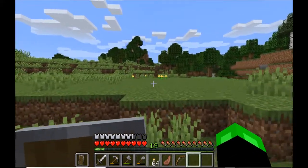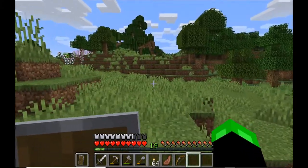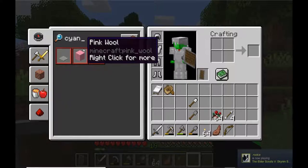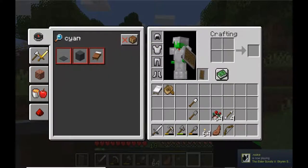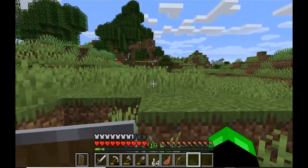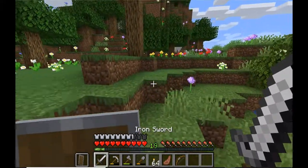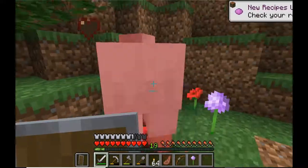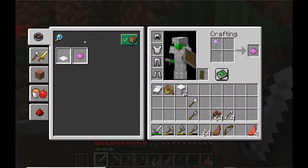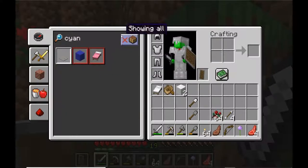How fun - you and me on an adventure together. Let's find this desert and get ourselves 10 stacks of sand. I also need to figure out how to make cyan dye. I'm not worried about it though - we're a long ways away from needing it. Let's just worry about getting to the desert.